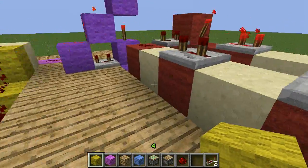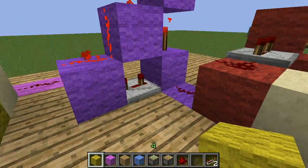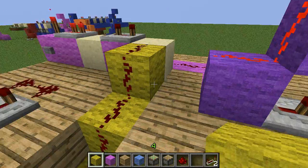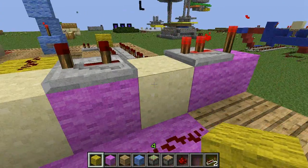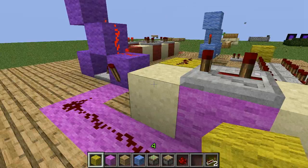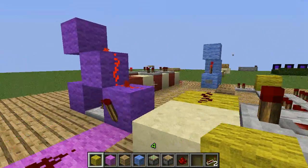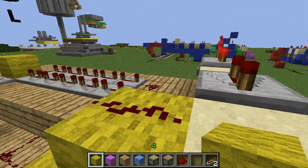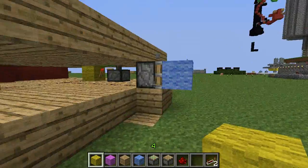This counter circuit counts five iterations of this loop, and on the fifth iteration it goes into another switch and into another counter. So this counter counts fives. So after every five loops this activates. I'm going to start it now.